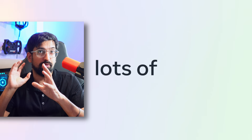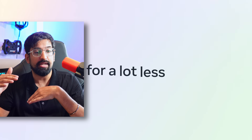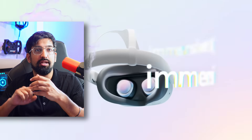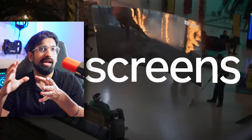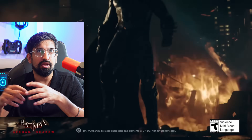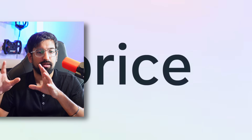Meta have launched a new VR headset — the Quest 3S. It has a slightly lower resolution than the Quest 3 but the price difference is impressive: £289 for the 128GB base model compared to £409 for the Quest 3. It supports 90Hz and 120Hz refresh rates, which is fine for sim racing. Remember, the Quest 3 and 3S can be used standalone — you just put it on without a cable to a PC — but you should expect the graphics to be worse than a tethered setup.